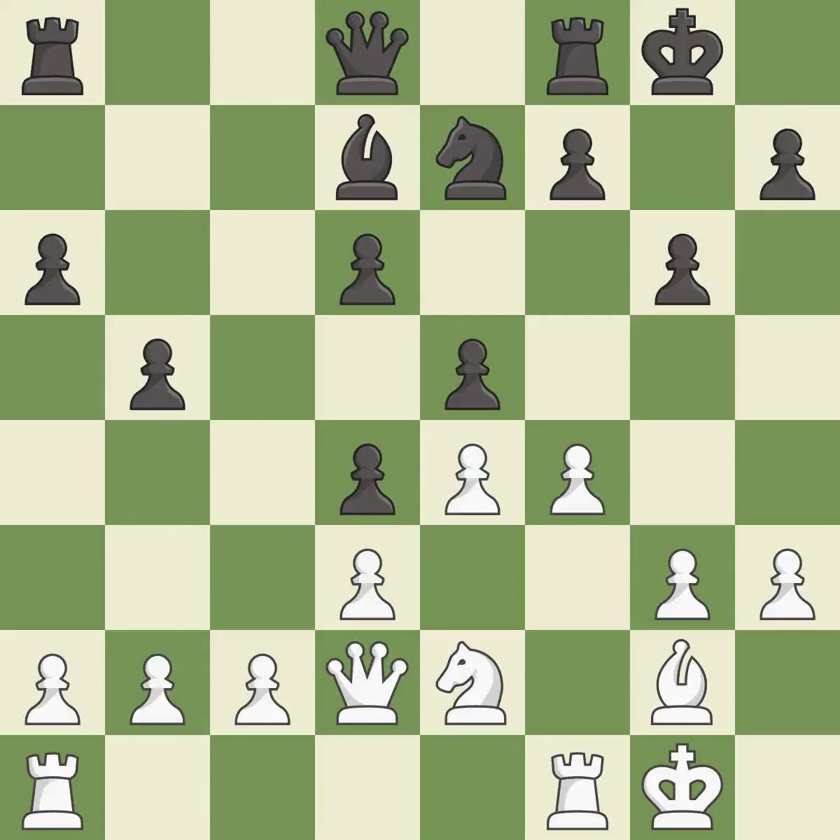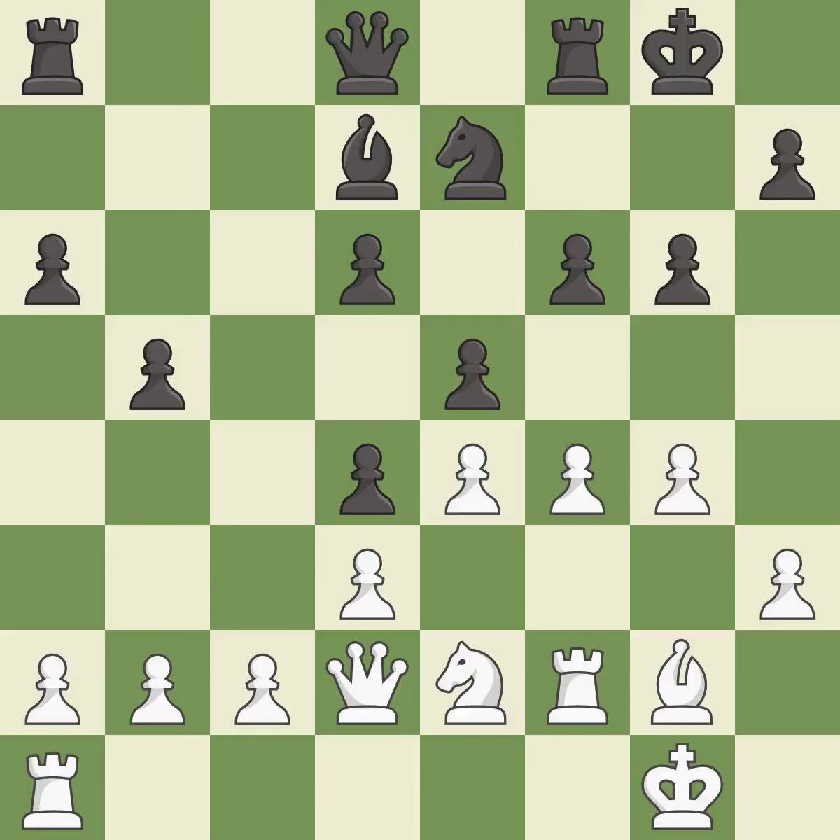Castling develops a rook while also moving the king to safety. Castling to the same side of the board as the opponent tends to lead to less sharp positions as compared with opposite side castling — it is excellent. This is a fair move — it is good. Very precise — it is best. A solid choice — it is excellent.